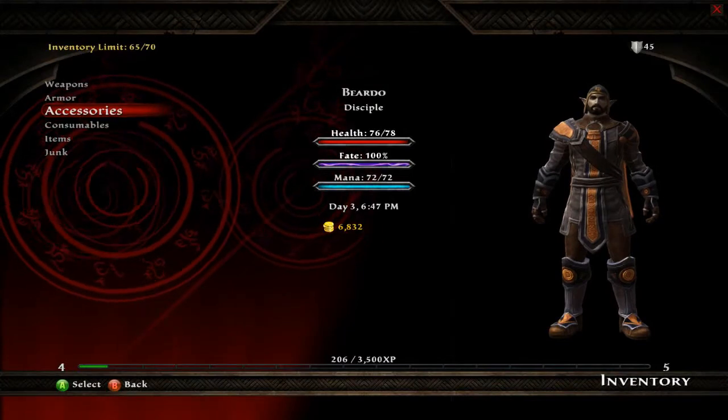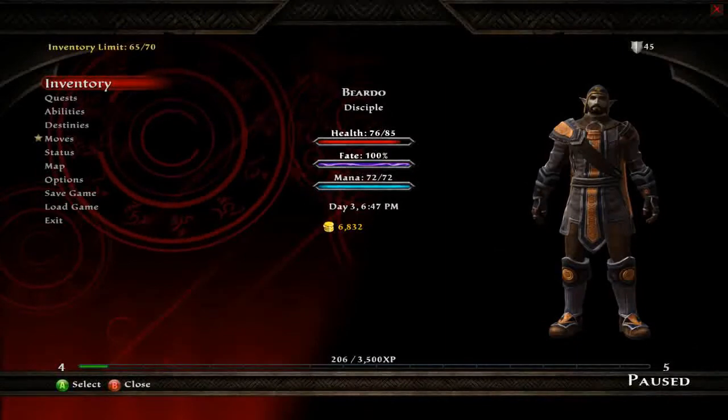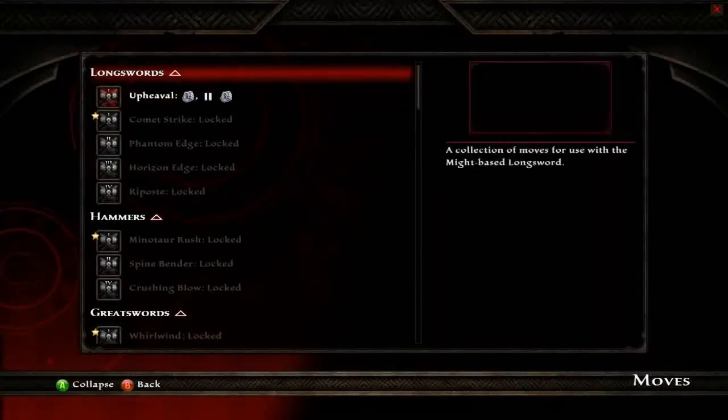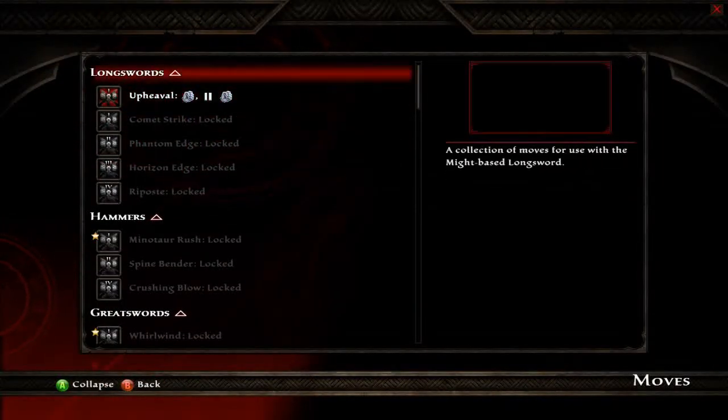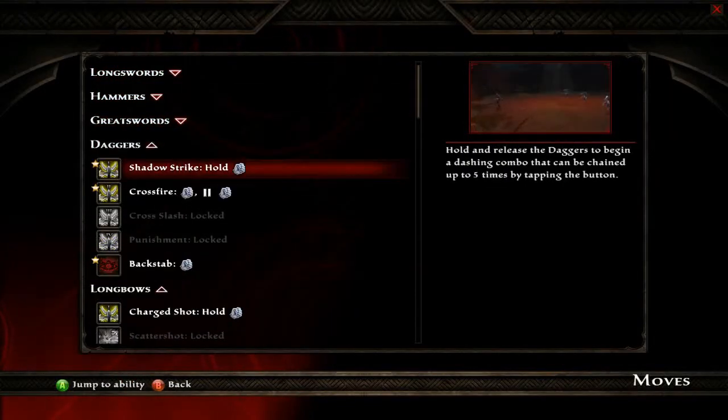That's pretty nice. That'll boost our health to about 86 — actually 85, close enough. And then you've got all sorts of abilities and stuff. That's locked again because we got rid of those shoes.